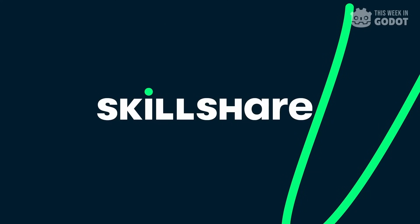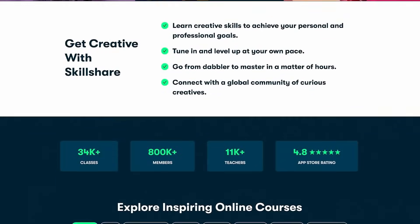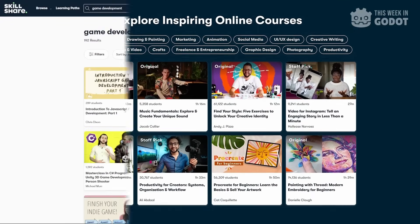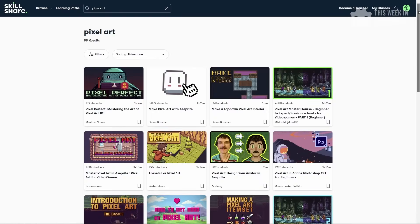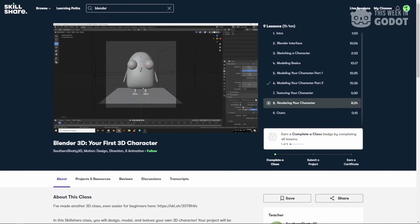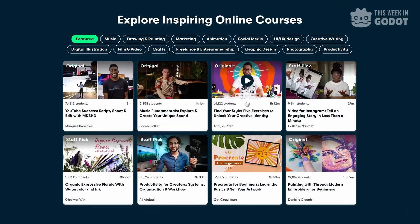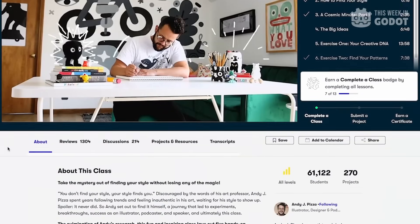This week is sponsored by Skillshare, and they're offering a free one-month trial of full access to their classes, including classes related to game development. Want to make game art? Check out the art courses. Want to make a 3D character? Go through a Blender modeling class, all 100% free. You can cancel the account whenever you want, so there's no reason not to get some free info from Skillshare.